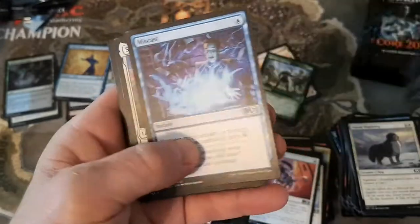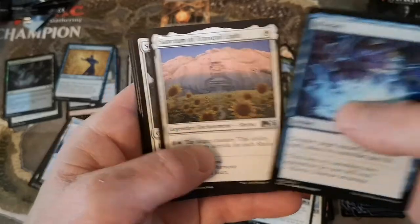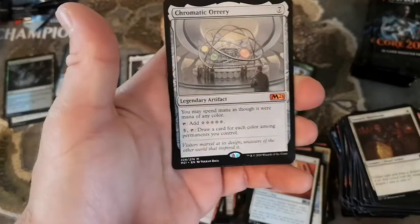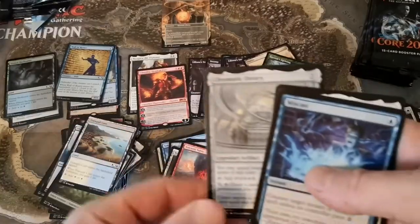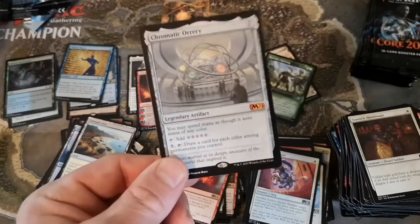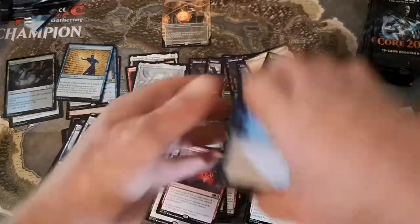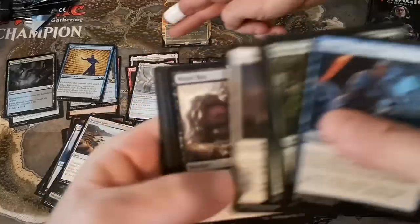Shark blah blah, Miscast, Sanctum of Tranquil Light - oh, Siege Striker! Chromatic Orrery - that's on the list, pushing around $15 Canadian - same as Mangara. Just an insane mana rock. That's basically an EDH card - it's going to be a commander staple. This set was sort of built with commander in mind - this is a white card draw engine, that's crazy.